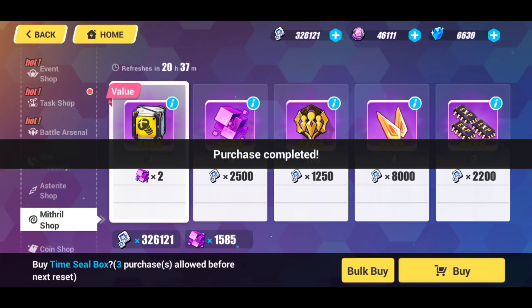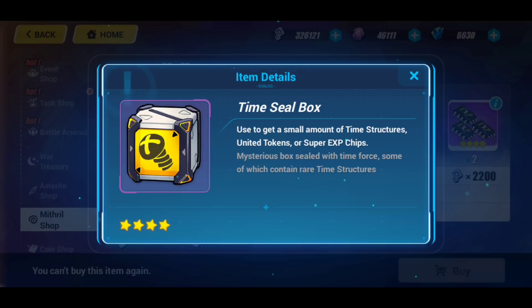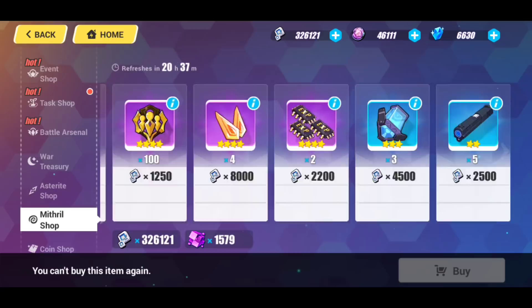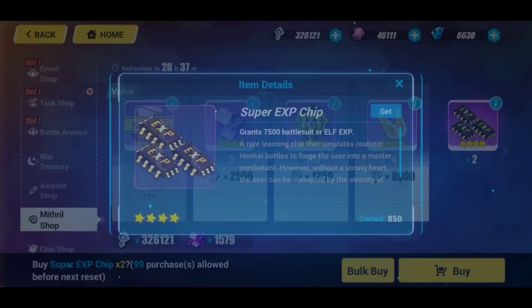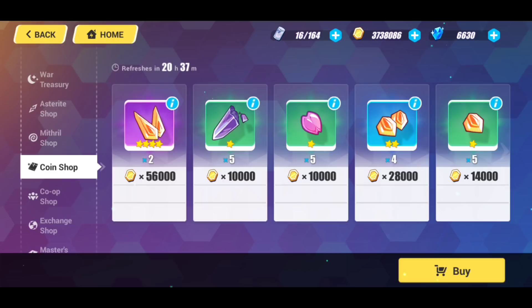The Mythril Shop — nothing too amazing here. I've been hoarding my Mythril, but I do purchase the Super EXP Chips because I think they're really great to get more of. I've been hoarding Mythril because if I need more Twin Soul Crystals or more EXP Chips, I can get them here. As for Gold, I don't use it at all for any shop items unless I absolutely have to, because gold is a really precious resource for leveling up a lot of things, skills, and so on — I try to hold on to as much gold as possible.